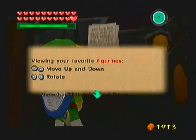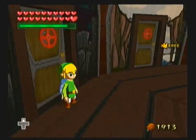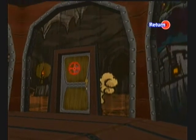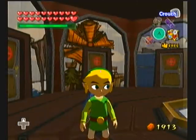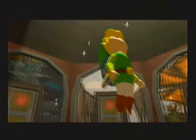And every one of these rooms has like a theme. Like this is Outset, Windfall, and anybody else that's out at sea. That's Forest Haven. That's Dragon Roost Island. I don't know what that one is. So the first door I'm going to be doing is Windfall Island — we're going to get everybody from there. I'll meet you guys at Windfall Island so we don't spend much more time in this place.